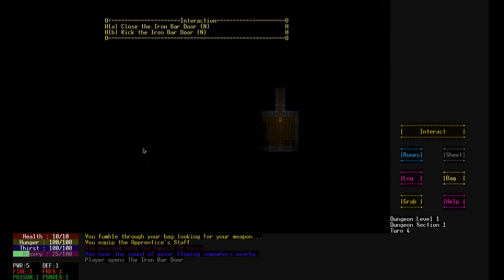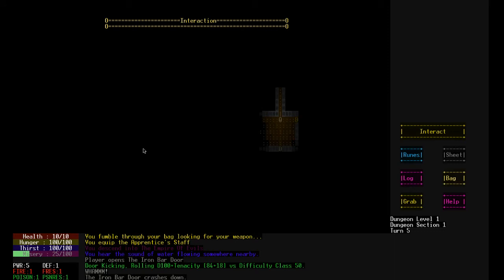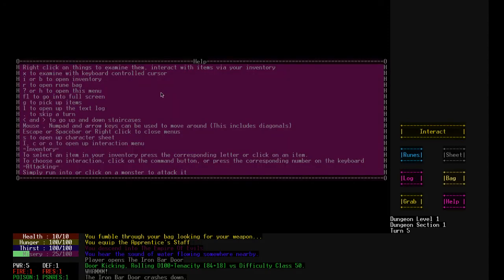Close iron door. Kick iron door. Can I kick it closed? Let's try that. Kick the door. Rolling D100 plus tenacity, difficulty 50. Wham! The iron door crashes down. Cool. Yeah. Take that iron door. I think I broke the iron door. I think it's gone now. All right. What else? Screw that iron door.